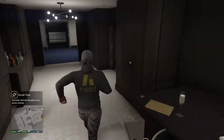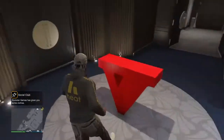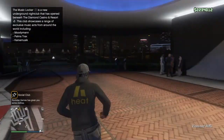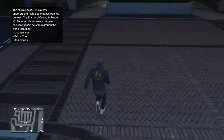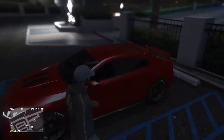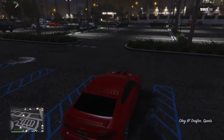Welcome back to another video guys. I'm going to show you a simple car re-spray glitch. If you could hit a like on this video, hit the subscribe, turn the notification bell on, and comment and share, that would be nice. As you can see, this is actually a matte red with a nice pleasant white on, and how we do this glitch is easy — I'm going to show you now.